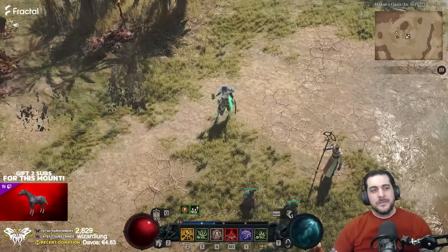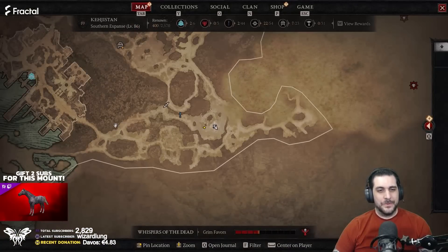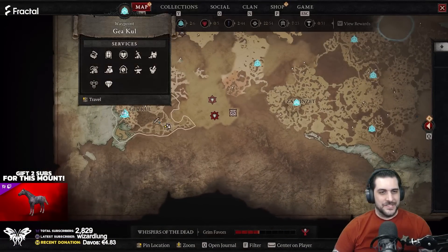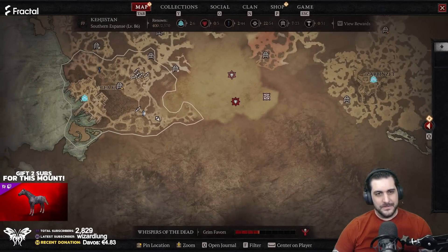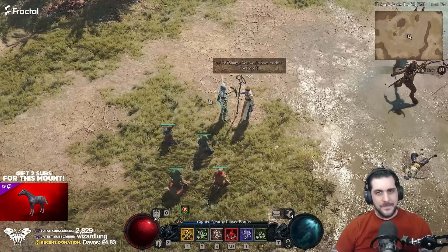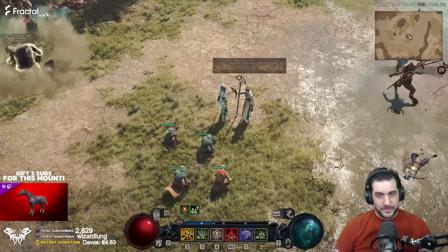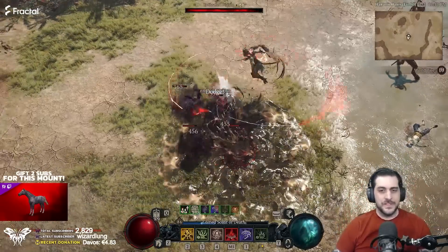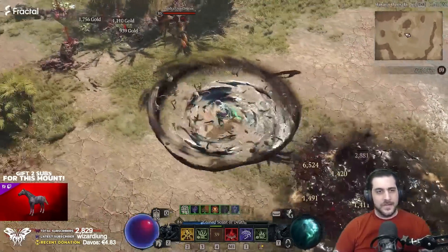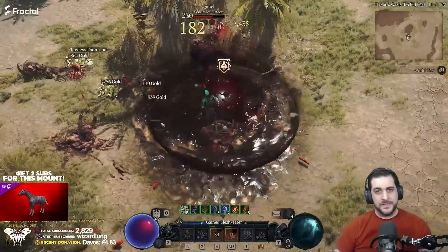Hey guys, GassyTV here with another Diablo 4 video. This time we're going to talk about the Priestess Kin, which is located in Kehjistan, on the south-east or east side. Right there in this little location, you talk to her, then talk to her several times and she'll spawn as a demon. This is one of the named rare unique monsters, and by killing her — there are quite a few others — I will leave a link in the description below to all the other monsters you can kill.